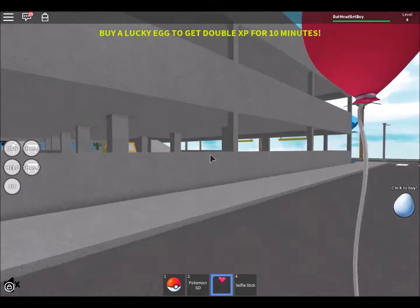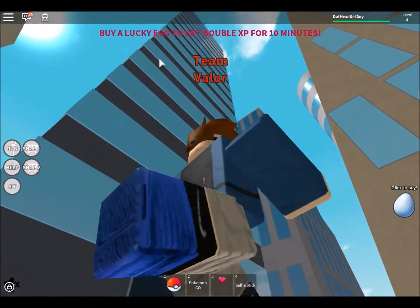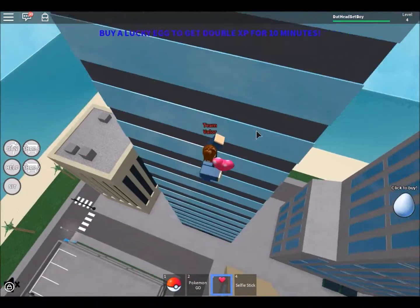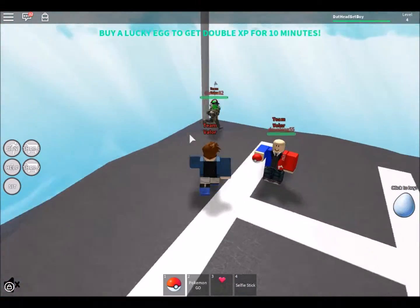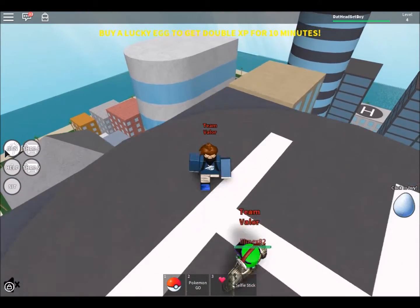I was actually told by people about this, but if you guys see this building surrounded by glass and it's black, if you actually go on top of it where Charizard spawns, he should be right on this H, anywhere on the roof, and you can get the Mewtwo yourself.